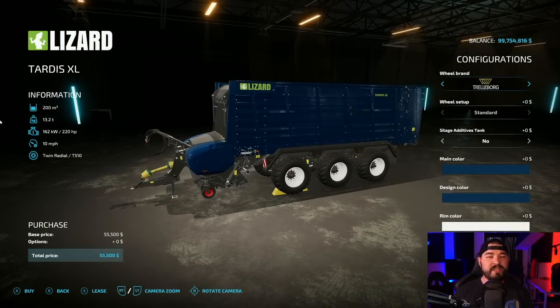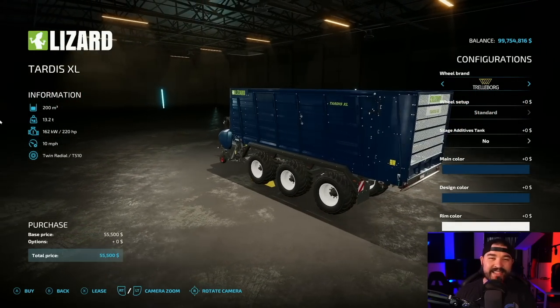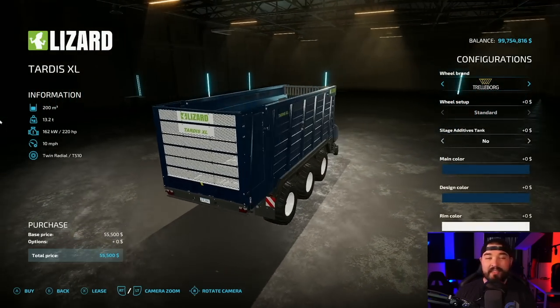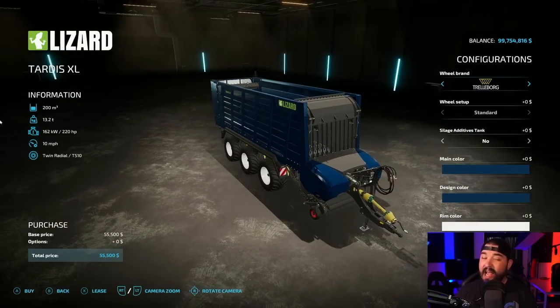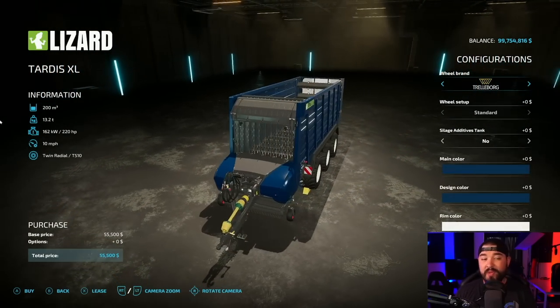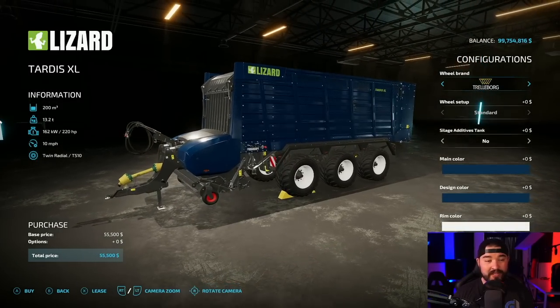Forage wagons is another place where there is zero competition. This right here — the TARDIS XL. There's literally nothing that beats it. 200,000 liter capacity. And the newest version of this comes with another one and a trailer that goes along with it to match up. Matana has done it.